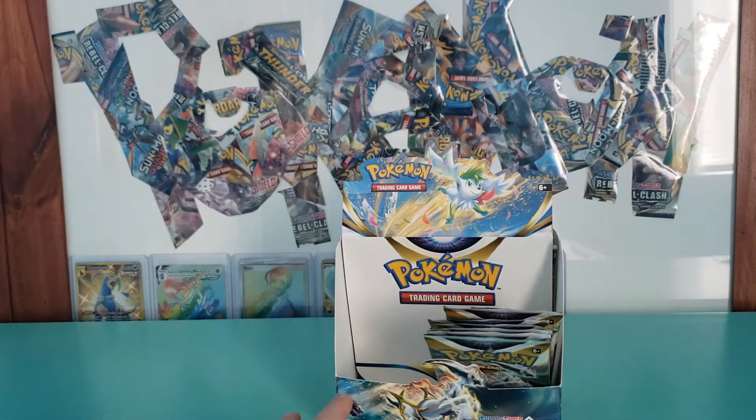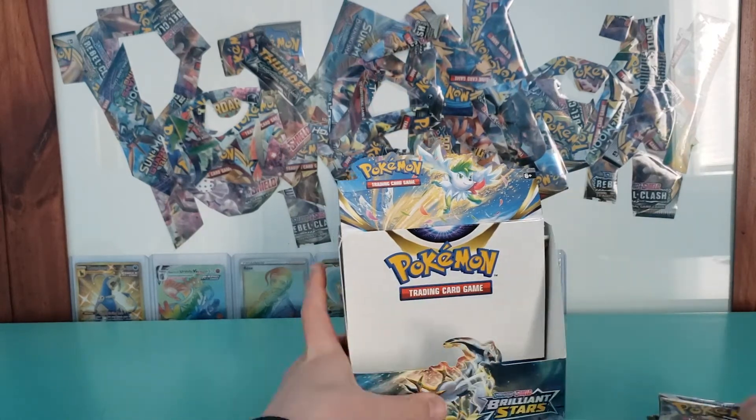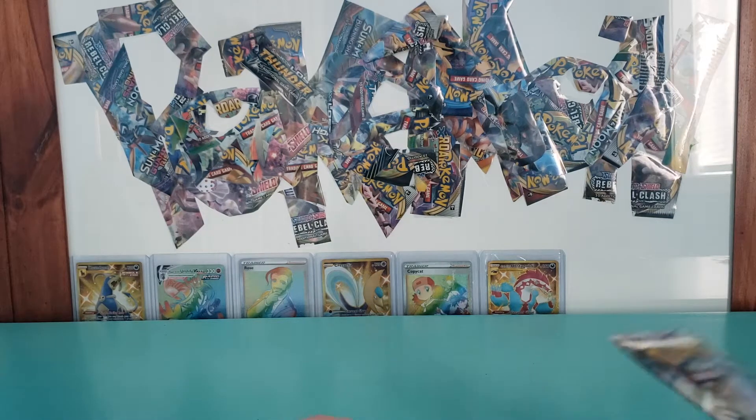Hey guys, Professor Phoenix back here today with some more Brilliant Stars. Went back to my old camera — I hope you like the setup, trying to figure the camera out. Today we're going to be opening the last bit of my Brilliant Stars booster box. We got this chunk of six packs, and I always keep a couple behind here just for kicks. The last two are Charizards. We're going to see if those have anything rainbow or gold — sometimes there's something crazy in the last pack. I want to keep the video today pretty short, so let's get rolling.